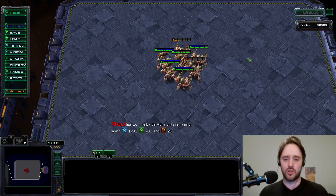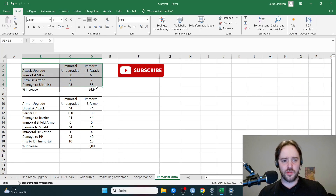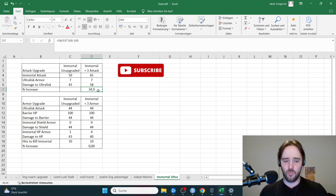So the attack upgrade is much stronger for the immortal against the ultralisk compared to the armor upgrade, but why? We start with the attack upgrade. The immortal without the attack upgrade does 50 damage; the ultralisk fully upgraded has 7 armor, so the immortal deals 43 damage. The immortal with plus 3 attack has an attack of 65, ultra still has 7 armor, so the immortal does 58 damage. Comparing the percentage increase, the immortal with plus 3 attack does 33.9% more damage compared to unupgraded.